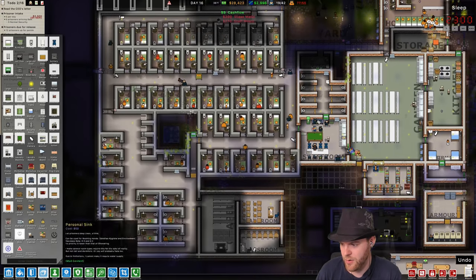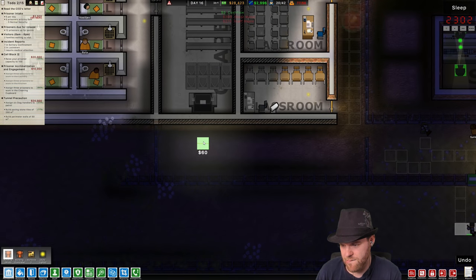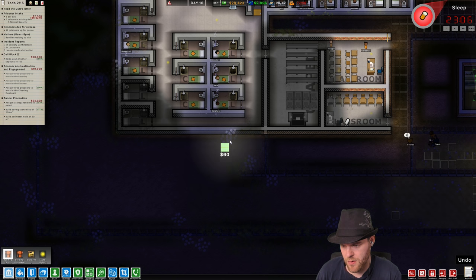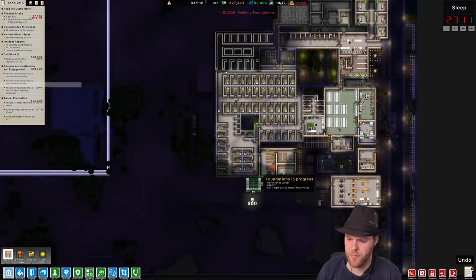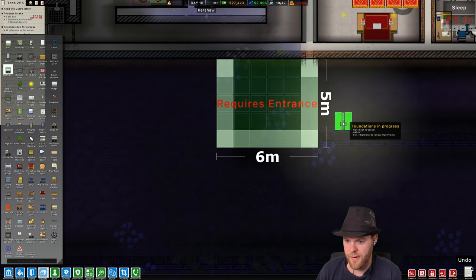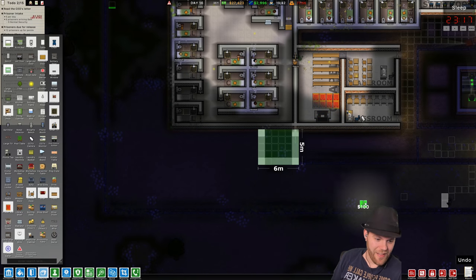We'll get to that in a second. I want the cleaning cupboard right now — let's go! Like this with the cleaning cupboard. I'm gonna put it here, then they can get in from this side, everything will be fine. Staff door — we'll put that there for now. There you go, that's how that works.